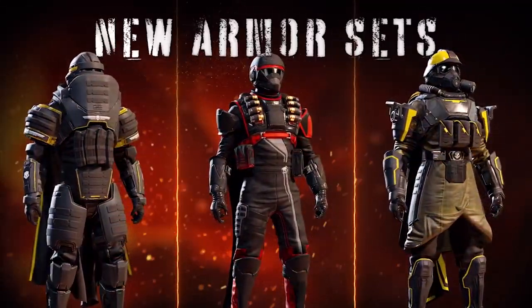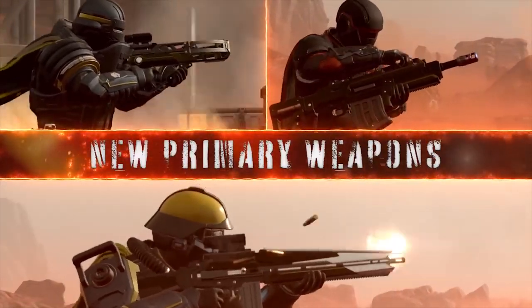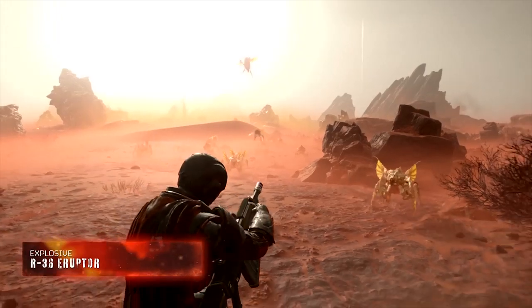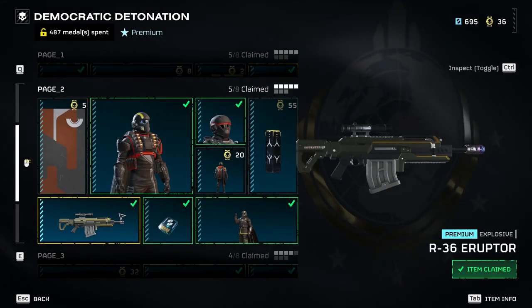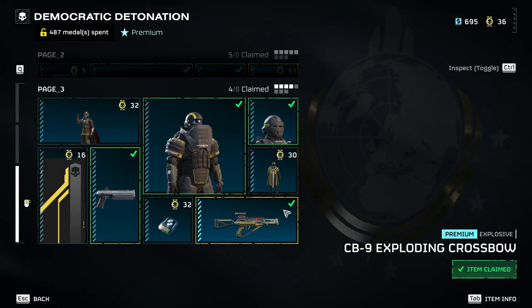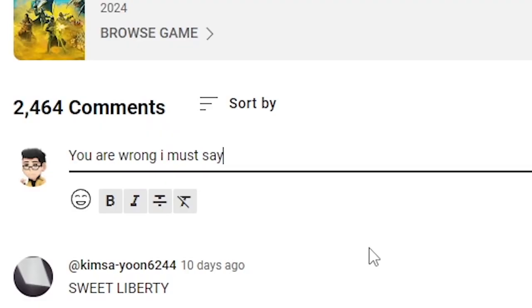Now for the latest war bond — the Democratic Detonation. This war bond is filled with stuff that's kind of niche and requires a little bit of build crafting to be effective. So if you're a player who likes to mess around with builds, this war bond is for you. You've got the Adjudicator marksman rifle, the Thermite Grenade, the Eruptor sniper rifle, an Expert Extraction booster, the Grenade Pistol, and the Exploding Crossbow. The items worth taking if we're talking about usefulness are the Eruptor sniper and the Grenade Pistol — these two are the most effective in this war bond as of the moment.